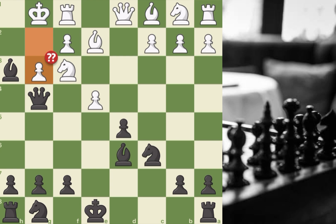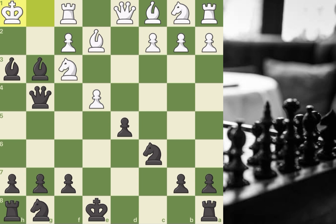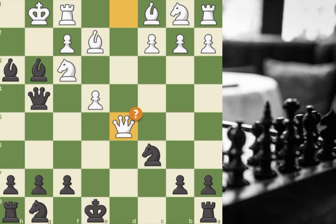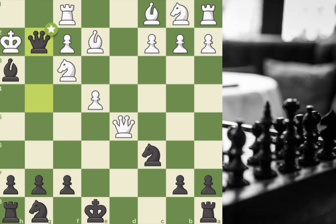G3 loses on the spot because of bishop takes f3 — the second brilliant move. White's only move to not get checkmated is king h1, losing the rook for the bishop. But white played queen takes d5, so bishop h2 sacrificing the bishop with double check, king takes, and queen g2 checkmate.